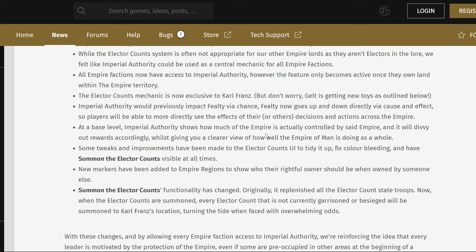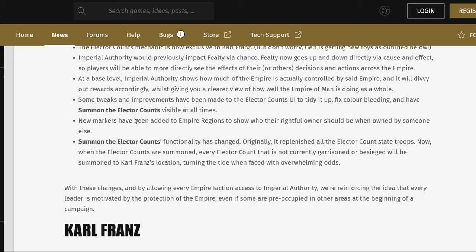There are some tweaks and improvements made to the Elector Count UI, fixing usability and all that, with summon Elector Count now visible at all times. New markers have been added to Empire regions to show who their rightful owner should be when owned by someone else. Some of the Elector Count functionality has changed — when the Elector Counts are summoned, every Elector Count not currently garrisoned or besieged will be summoned to Karl Franz's location. Talk about summoning an endgame crisis.